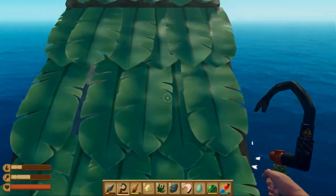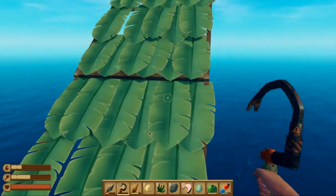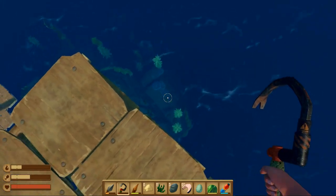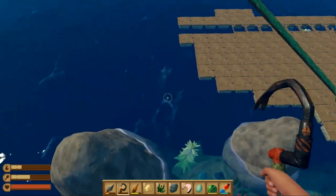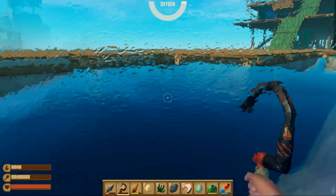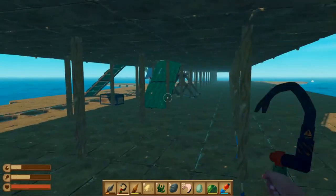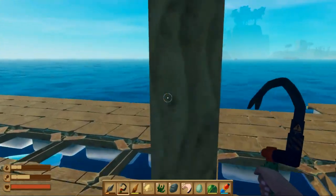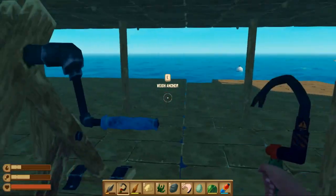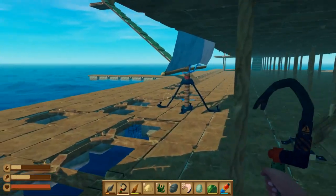I want to see if there is jump damage if we jump directly into the water from very high up. Jump jump jump jump! Oh, we don't have any jump damage — that's good. Because if we jump on something like metals from big heights then we will get damage.